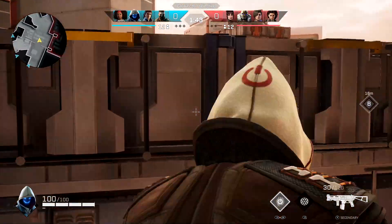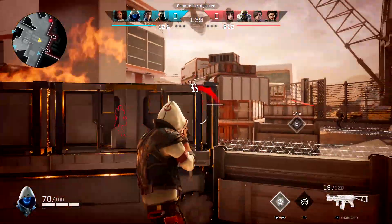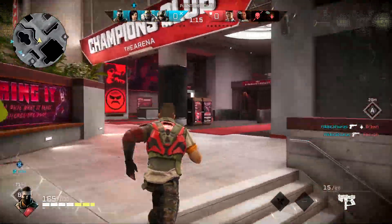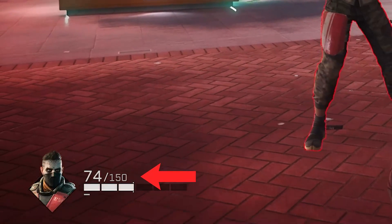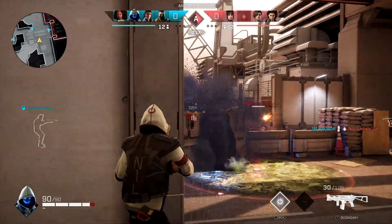Moving down, we have Chalk. Chalk has received a significant buff. His ability duration has been increased from 7 seconds to 15 seconds — more than doubled. That's going to be a big deal for you Chalk players. Also, his down health has increased by 50, so he's going to be harder to kill when he's down on the ground rolling around.